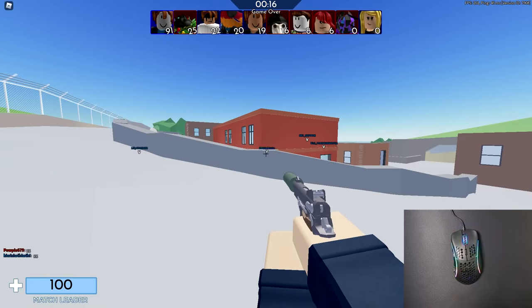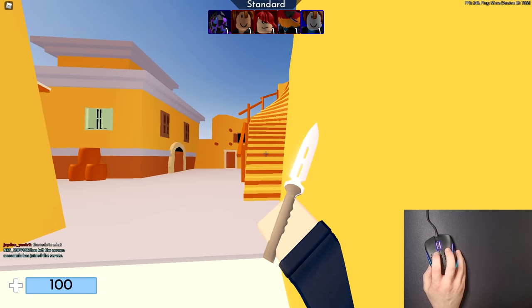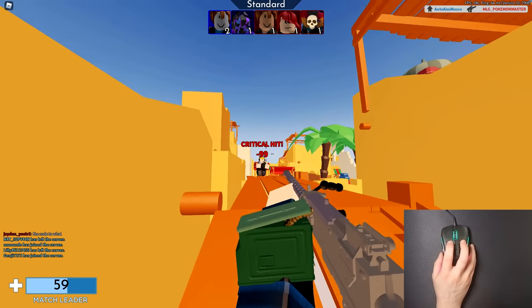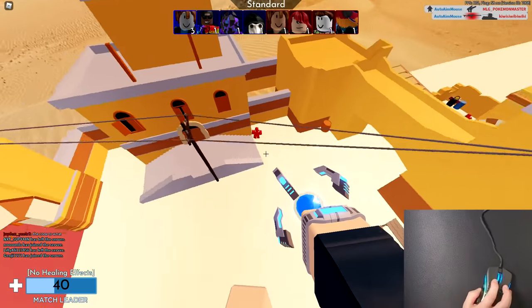I used to play on 250 DPI with my G Pro, but with this mouse I have to use 400 DPI because the software doesn't allow me to go any lower. Every time they did menu updates it ruined my sensitivity, so I decided to just use a low DPI instead of relying on Roblox sensitivity, since it changed every time. I made my DPI super low and just stuck with it.